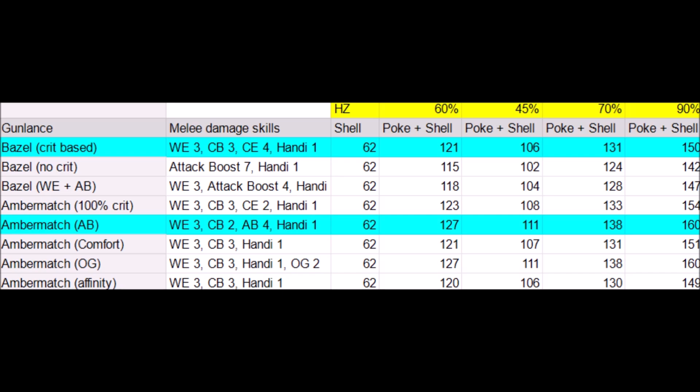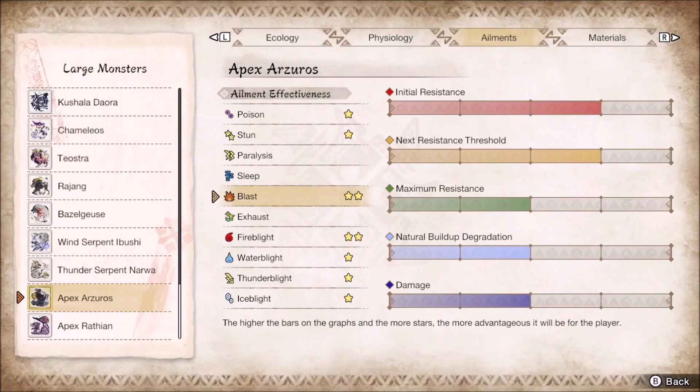Blast is something that is not easy to measure at all. For measuring blast you must know exactly how it works. While this game's hunting notes are a vast improvement over previous games, it is not clear how much blast you will get in a hunt.